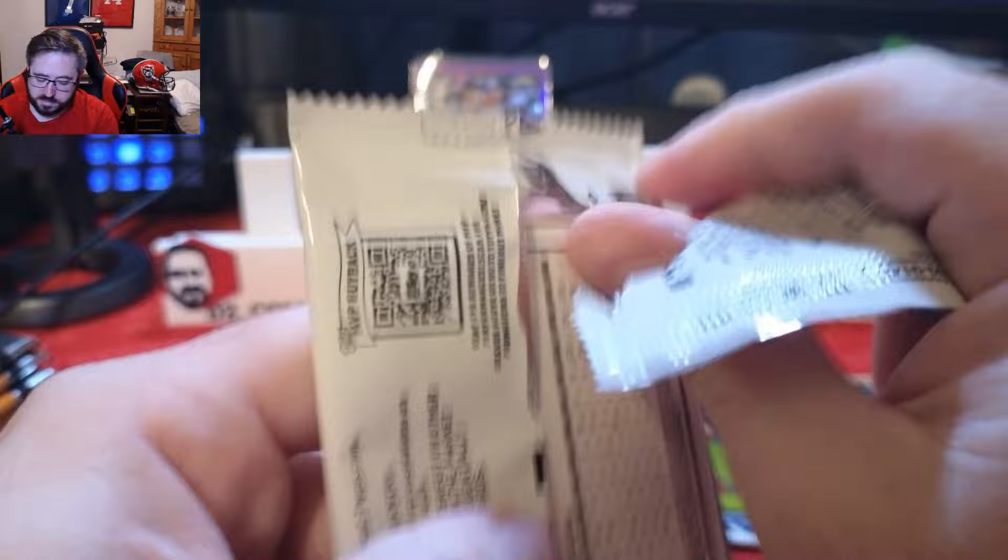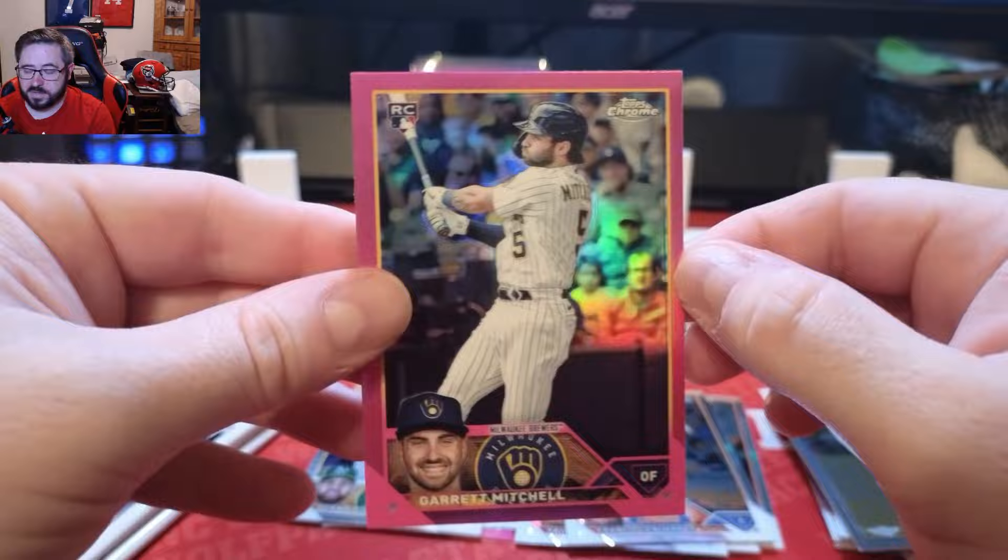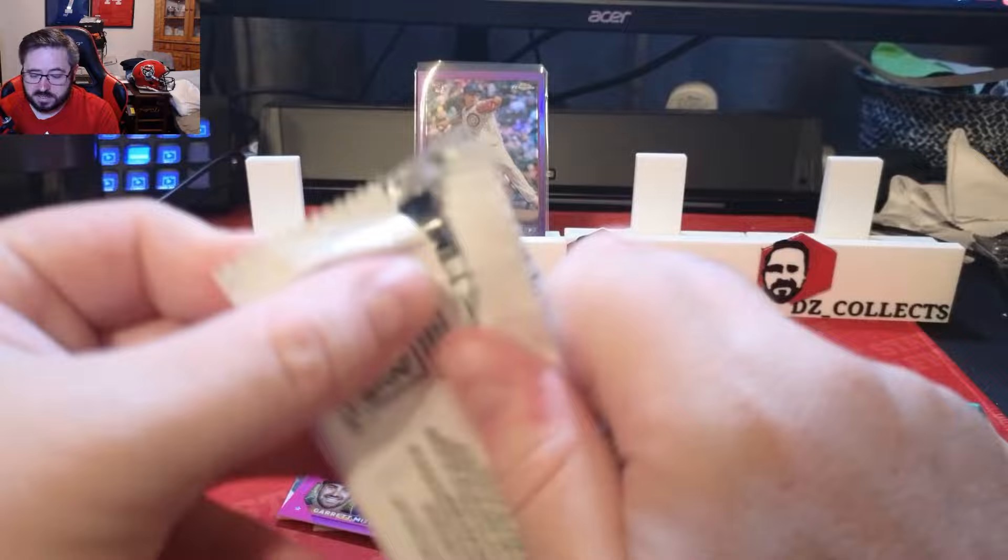Twenty dollars on the Shohei, a numbered card — some good value out of this blaster already. Von Grissom rookie, Francisco Alvarez rookie, some good rookie cards piling up. Carlos Correa, and our pink is a Garrett Mitchell rookie — great pink to hit right there.